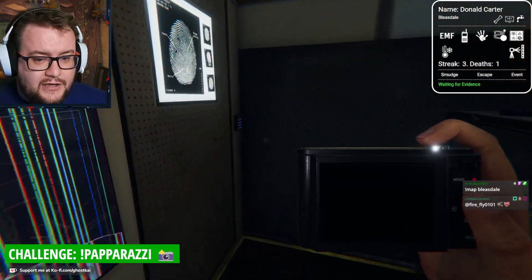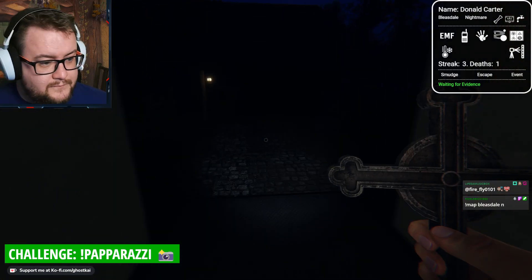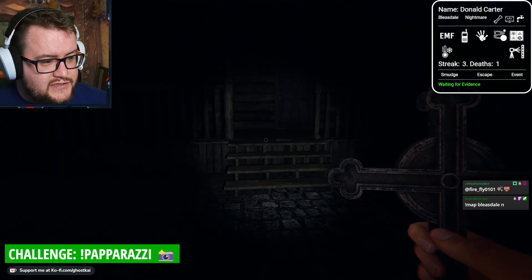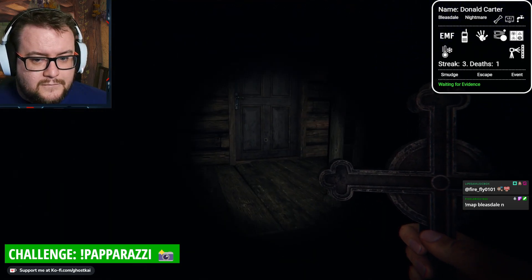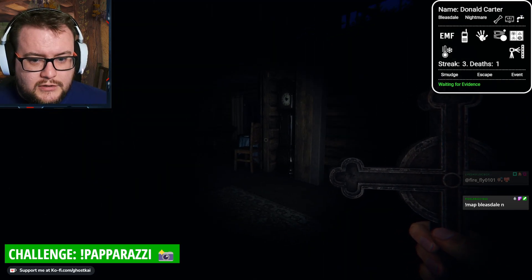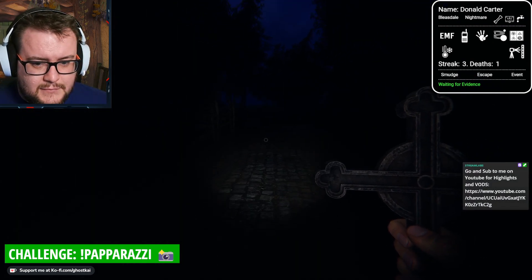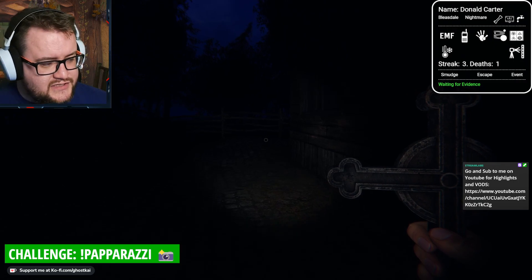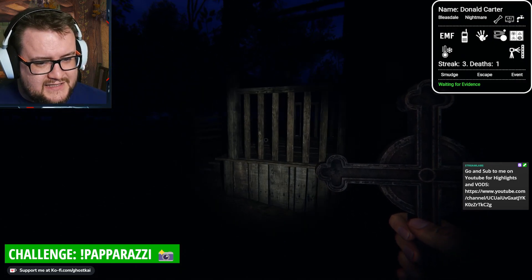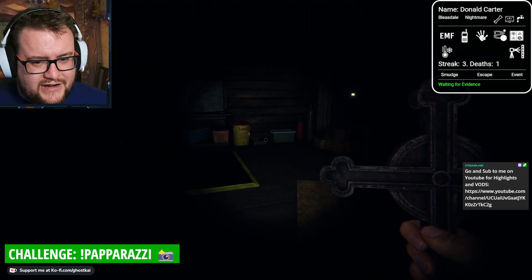Hello, Firefly. How are you? How's it going? Let's find the fuse box first. Oh, not there. That's a shame. I was kind of hoping it was going to be there. I quite like it when the fuse box is in the lobby. It kind of speeds up things a little bit, makes it a little bit less oppressive. Because if it's in the attic, that's brutal. If you've got an attic fuse box but the ghost is downstairs - brutal.